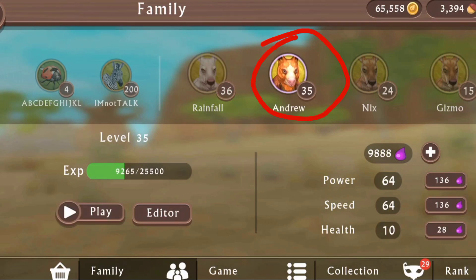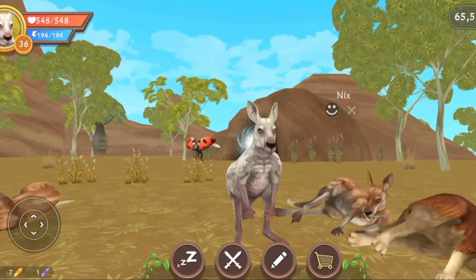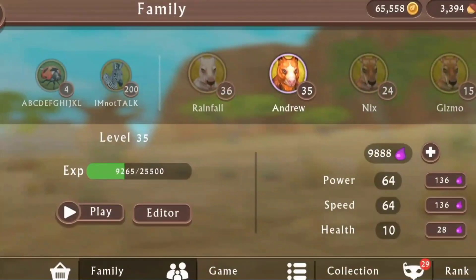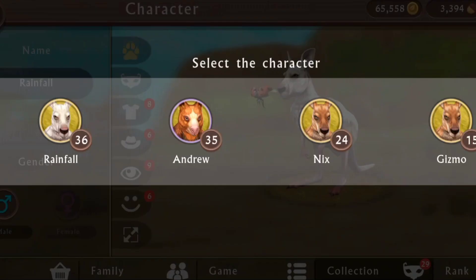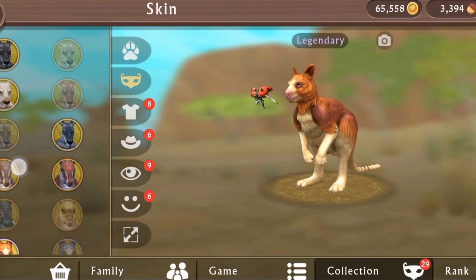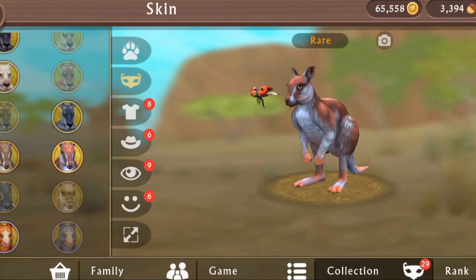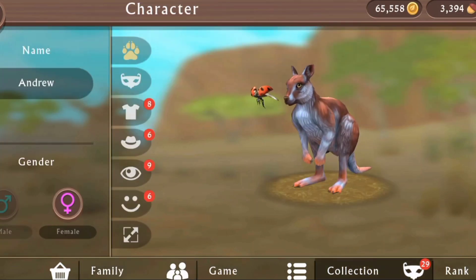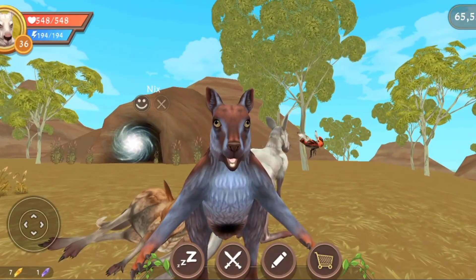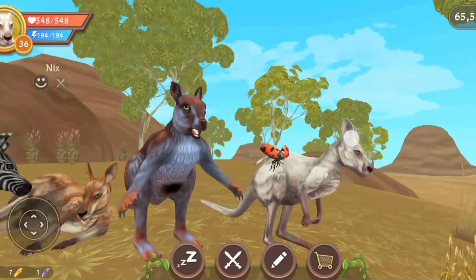Okay guys, I will use my mate. You can use any family member. Now we need to change the skin. Look - it has a pouch! This is the kangaroo pouch.